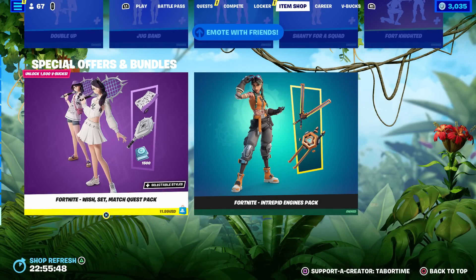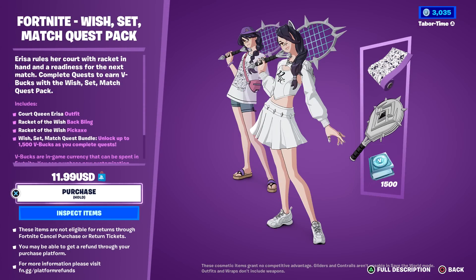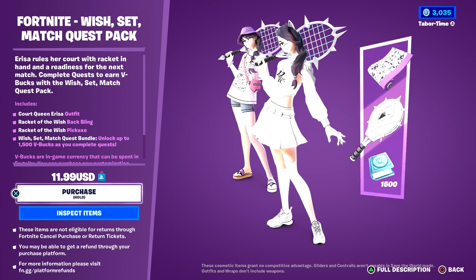Welcome to the Fortnite Wish Set Match quest pack gameplay and review. This is the Chapter 4 Season 3 quest pack, which gives you 1500 V-Bucks if you complete all the quests associated with it. It is a real-life money quest pack at $11.99.